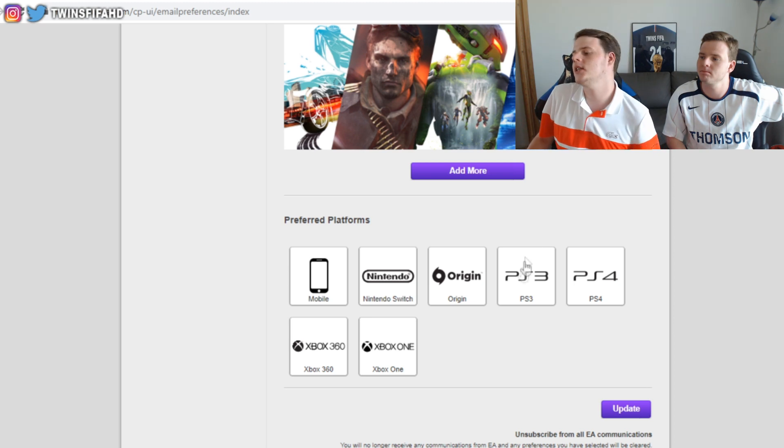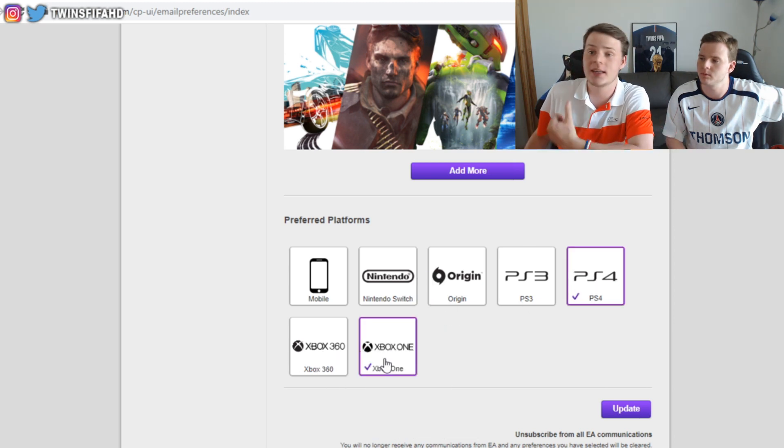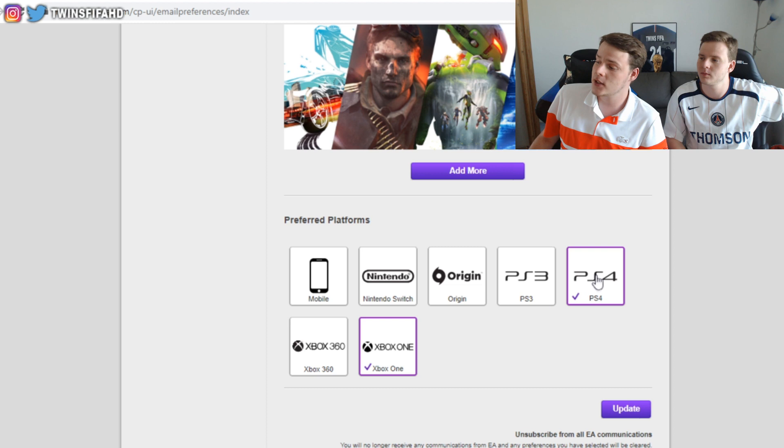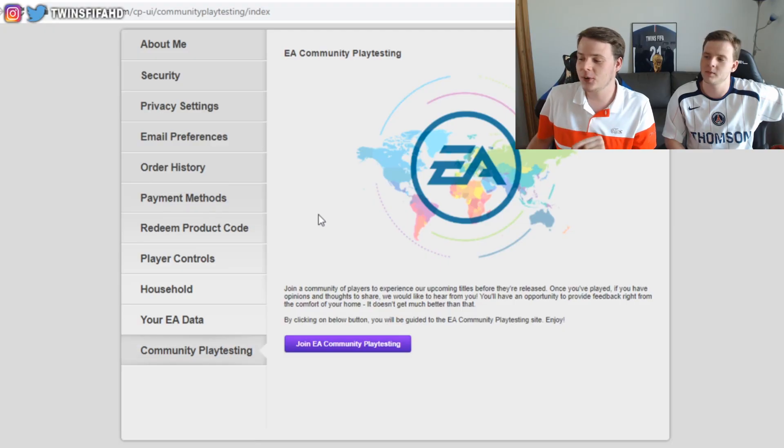Under preferred platforms, click PlayStation 4 if you're on PS4, or Xbox One if you're on Xbox. We have both consoles so we'll check both. Make sure you update all of this so you have a better chance of receiving that beta code.